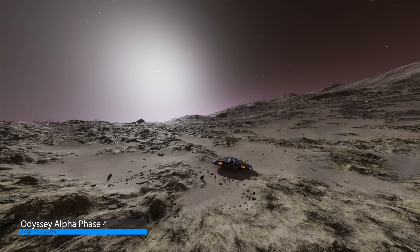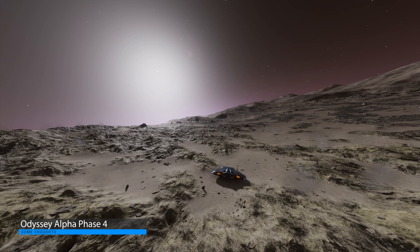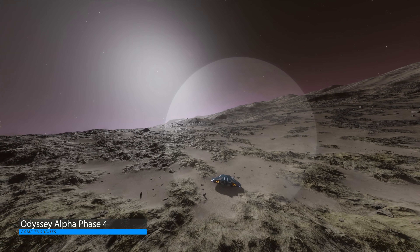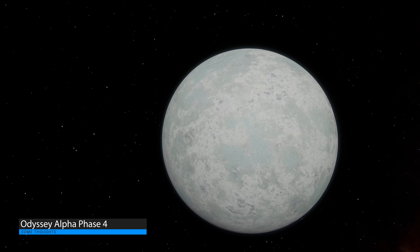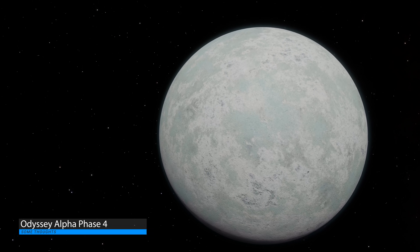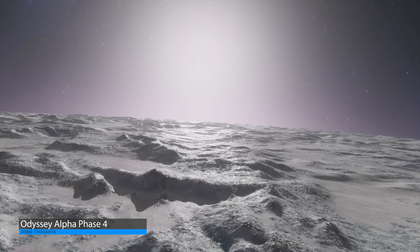Phase 4 for the Alpha of Elite Dangerous Odyssey will finally unlock the entire galaxy for players to access. Not only that, it will also bring players access to their full account, which will be copied over from the live servers onto the Alpha servers — essentially giving you all your ships, all your credits, and everything else. As yet, Frontier haven't given a release date for Phase 4 of Alpha, but I suspect it's going to be pretty soon. The entire Alpha itself is set to end on the 30th of April, so I fully imagine that Frontier want at least one full week of testing in before we reach that date.